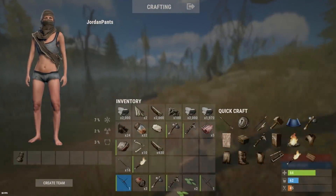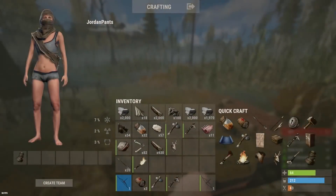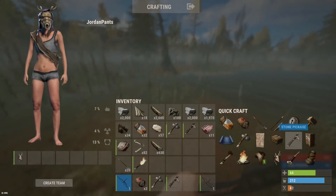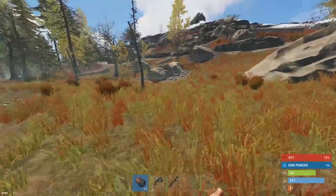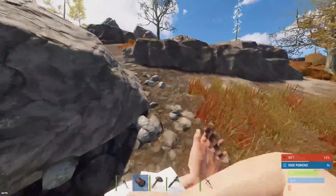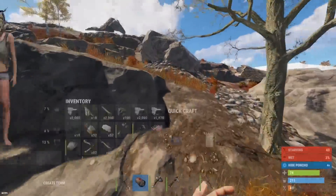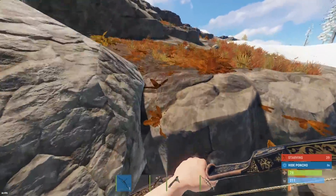I wanna chop him up for goodies. Bone helmet — perfect. Let's get a poncho and some pants as well. We don't have a huge amount of cloth, but we do have a lot of building resources that we could use. If we can get to one of these big rocks we want to build on, we'll definitely try and build a base. We'll probably build a starter base near it and then move up onto the rock once we have the supplies to do so.